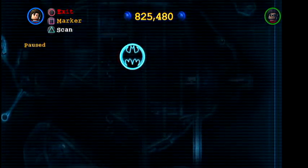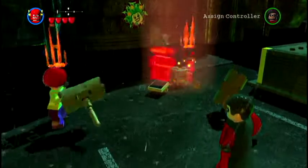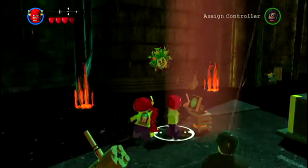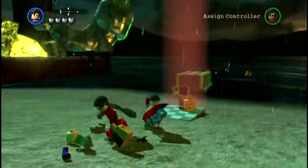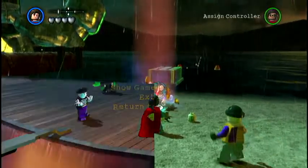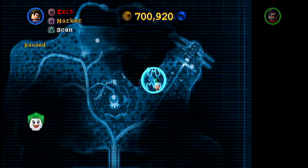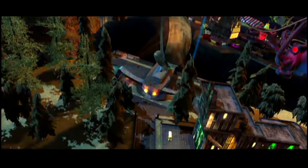These terminals that are red and yellow will let you get your super villains. You have to have Flash to build them, and for some you have to have laser eyes to activate the terminals. In this video we are going to find Lex Luthor.